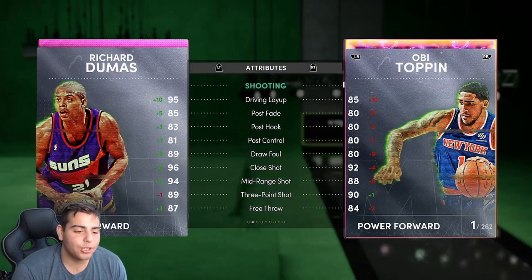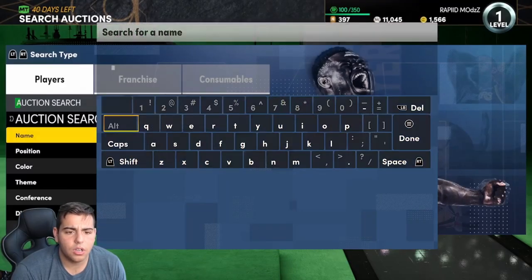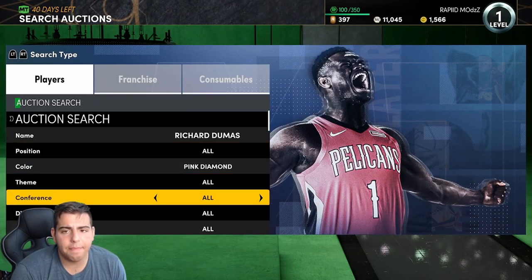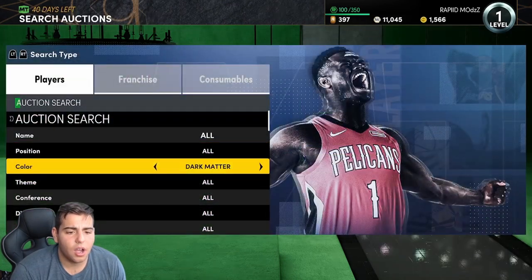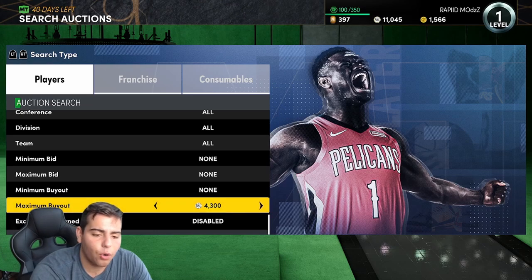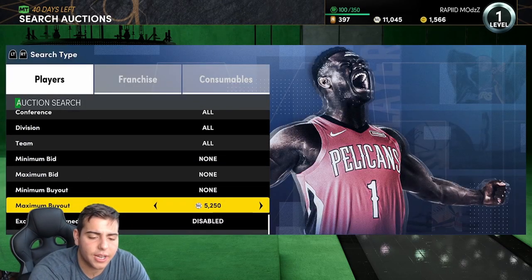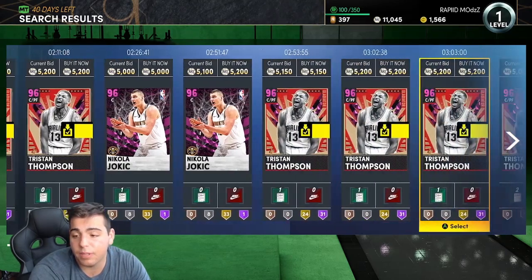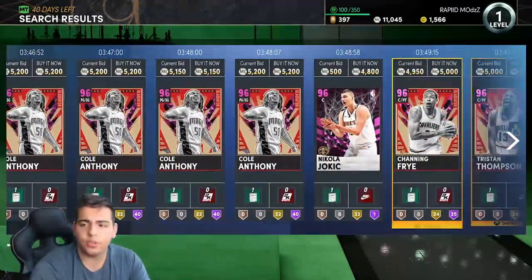This is pretty interesting — we got a card that might be able to flip. In this video I'm going to try sniping and see if I can make some quick MT. I'm probably going to sit on this Pink Diamond filter for around 10 minutes and see exactly what I could get and how much MT I could possibly make. This is my favorite and I think the best snipe filter in the game, so let's see if it's actually good.